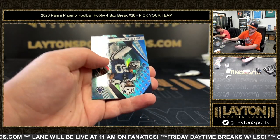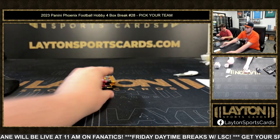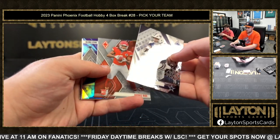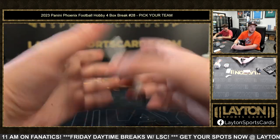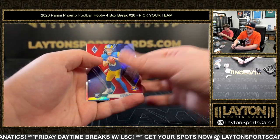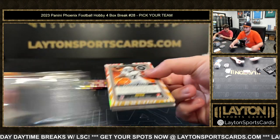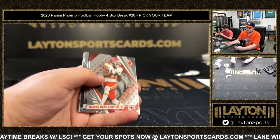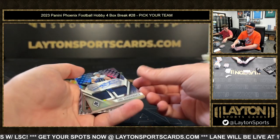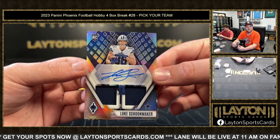Silver Jalen Waddell. Tony Pollard on the teal to 125. Mahomes. Rasheed Rice rookie. Mozzie Smith color burst. Red Stetson Bennett to 250. And Bijan silver. To 199 Luke Schoonmaker rookie jersey auto going to the Cowboys.